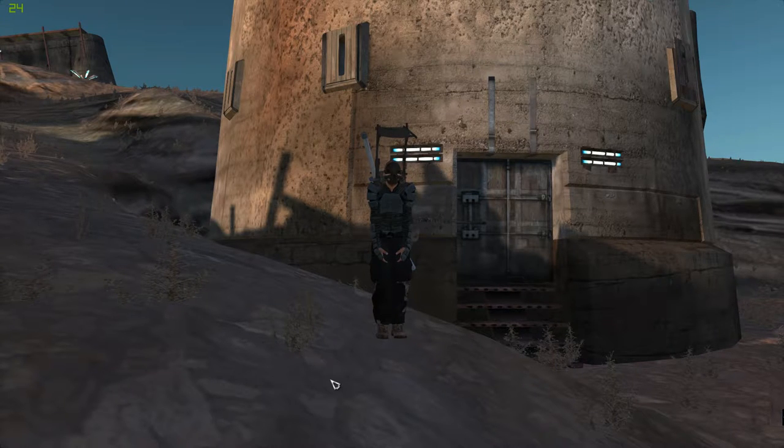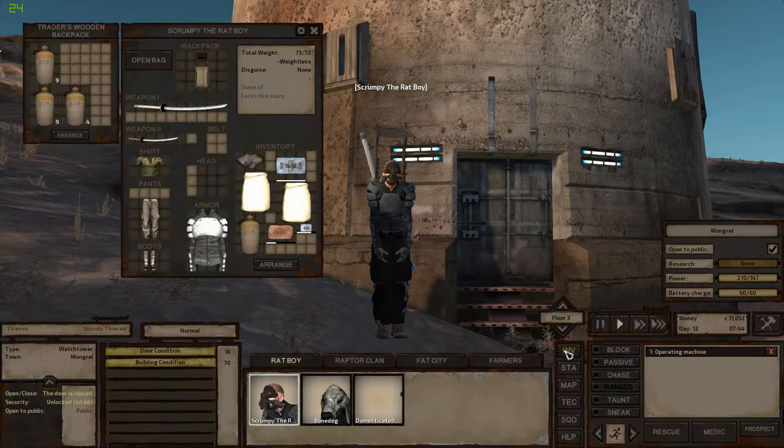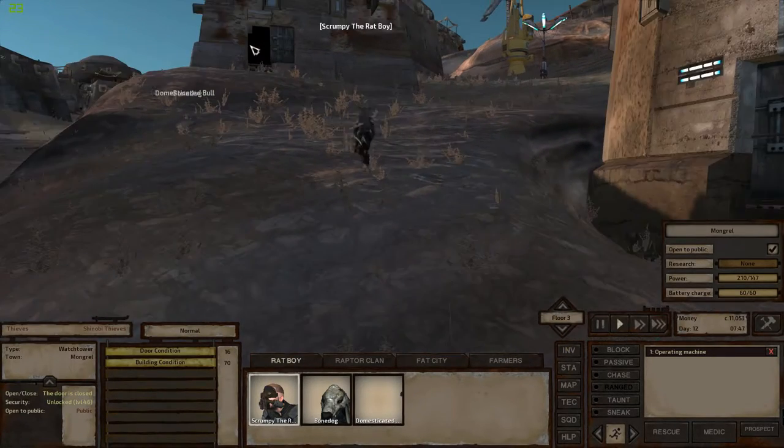We're gonna join the Thieves Guild, that's the plan. Although I got here and the door was closed, so I'm not sure about that. But we do have some fog prince heads to sell, so I think we're gonna do that in the meantime and then see if the door opens up later on. We have two of them on us — let's go see.